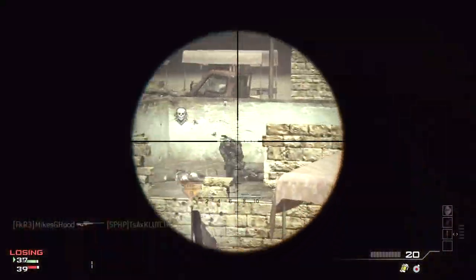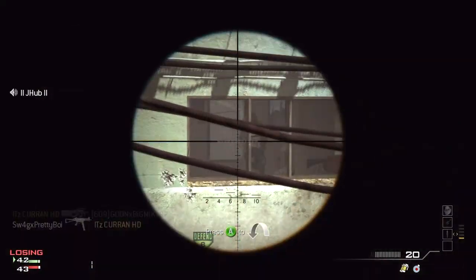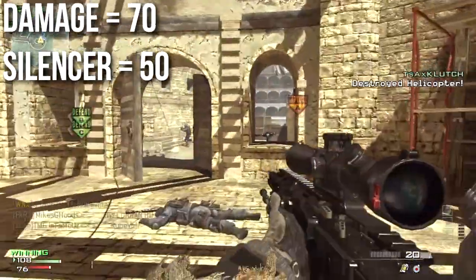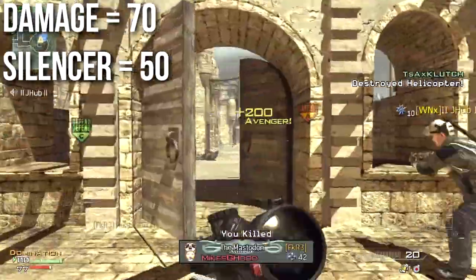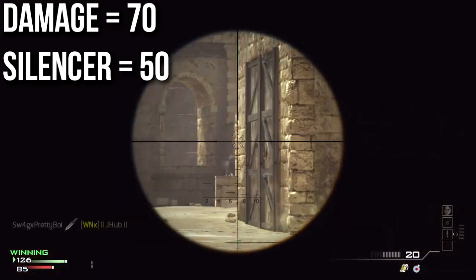Just a heads up, this weapon is very similar to the Dragunov in a lot of ways, but I like it much better for its recoil. Let's get to the proper numbers. First up, it'll do 70 damage normally and 50 with a silencer. This makes it one of the several low damage sniper rifles in Modern Warfare 3.